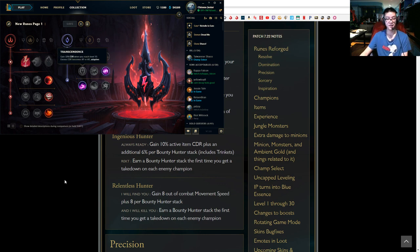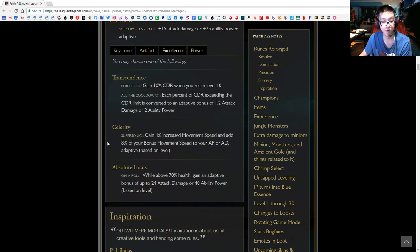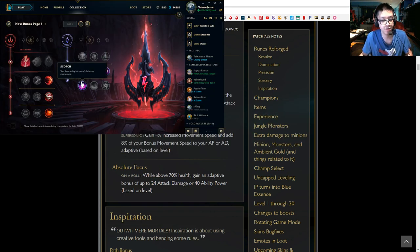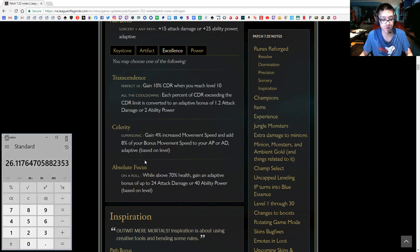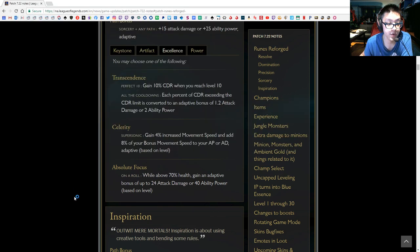Going into Sorcery secondary, you pick up Absolute Focus: while above 70% HP, gain adaptive damage. You should be at high health in most situations since you're playing around scenarios where you avoid taking damage — on Shaco you're pretty much always either 100 HP or dead anyway. Out of the jungle at level 3 you'll be above 70% health. At level 3 it gives you 24 AD, and running the math — 24 divided by 17 gives about 1.4 AD per level — so at a level 3 gank you're picking up roughly 3-4 AD. That's a pretty easy take.